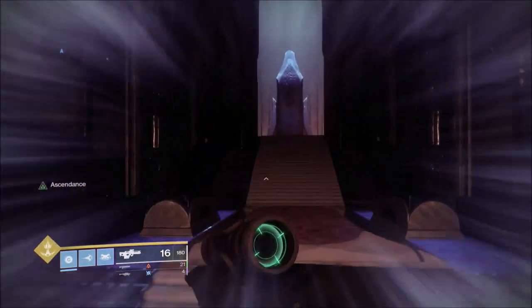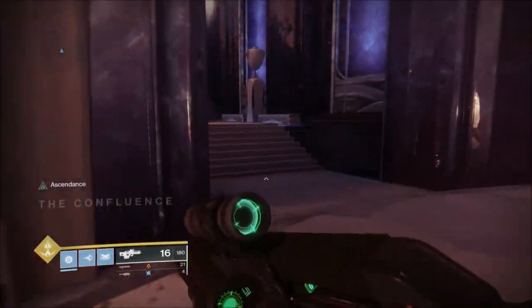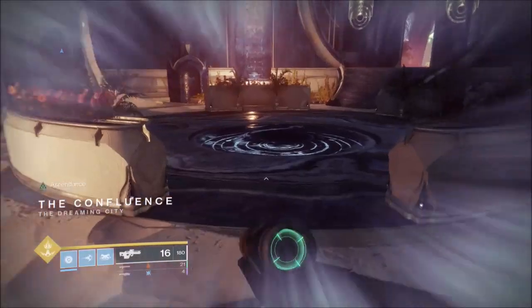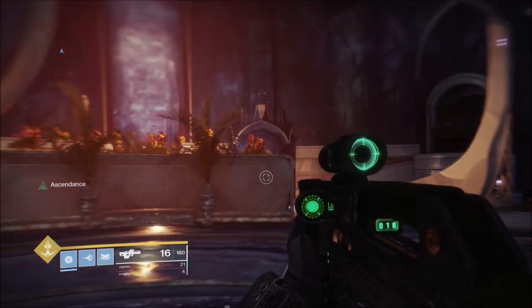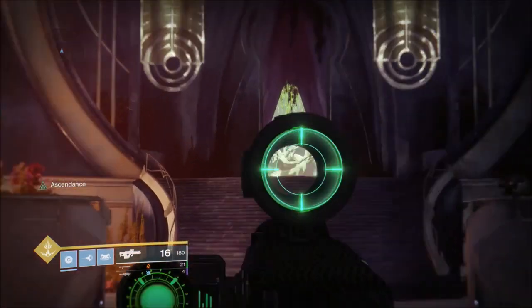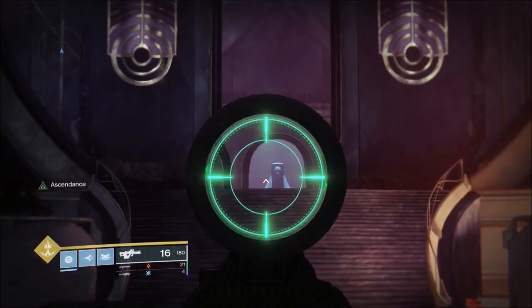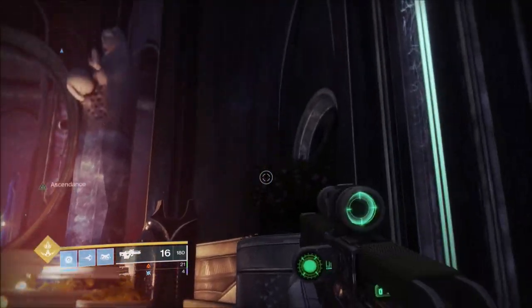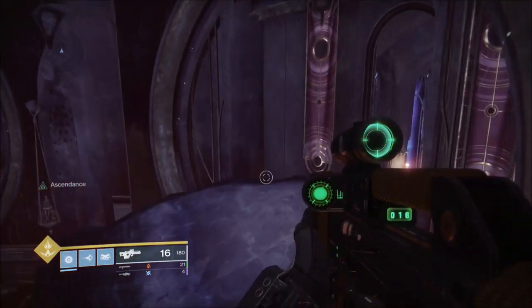That loading screen is you going through to the Confluence. The Confluence links three different areas — this area you just came through, then down one of the passageways there'll be a tree that takes you to the Gardens of Asila, and there'll be a glowing rock that takes you to the Spine of Keres. There is actually one chest in this Confluence area itself. Go to the doorway that's got neon lights all the way around it — jump up on this plant pot, and you can access the platforms from here.